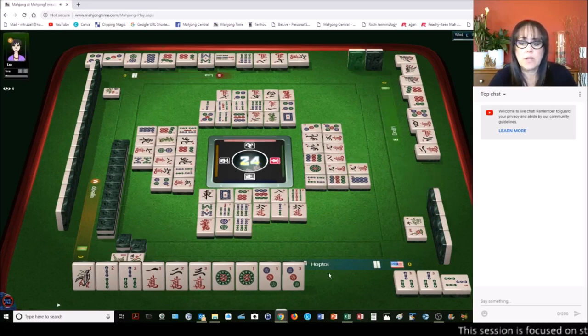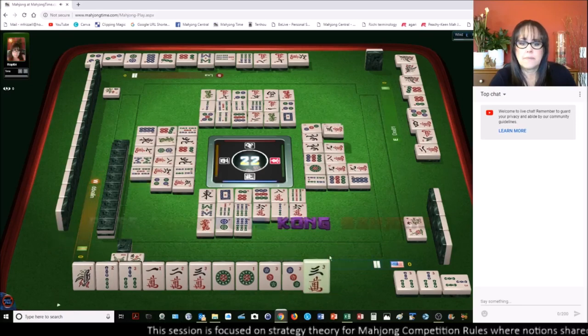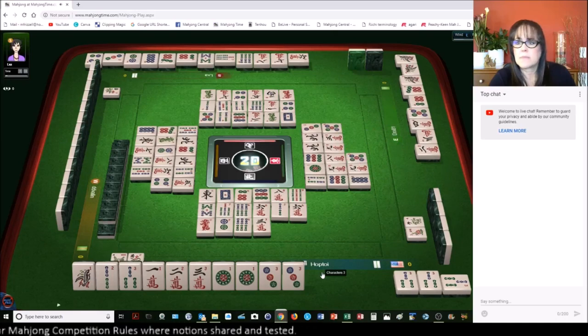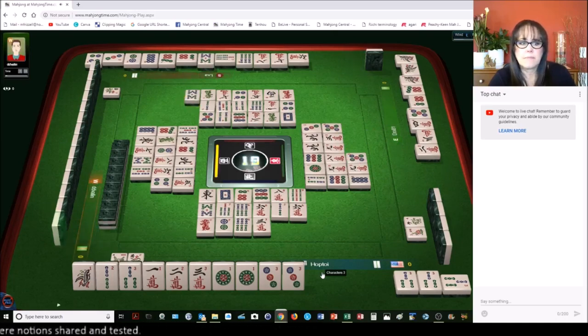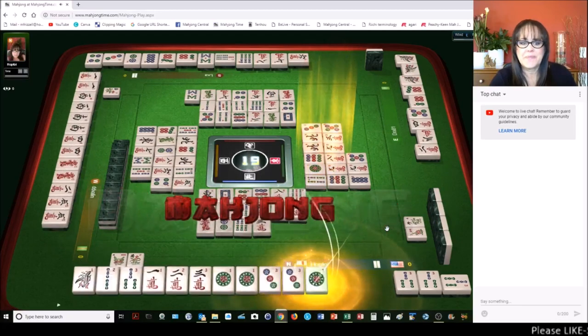9 characters. We need a 1 dot or a 3 dot to win. Green dragon. 5 bamboos. 3 characters. 5 dots. 8 bamboos. 1 dot — there it is. Mahjong!